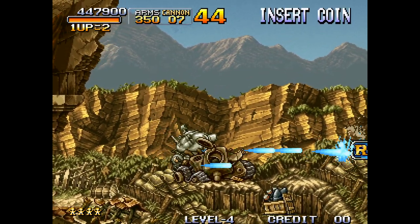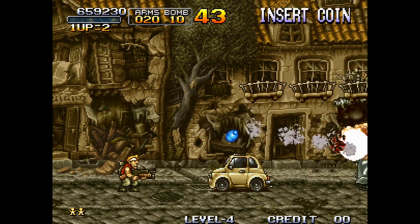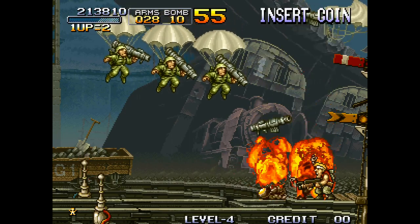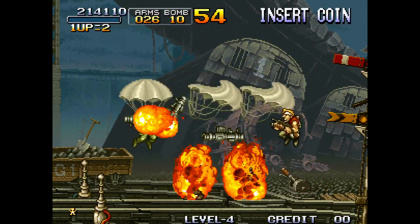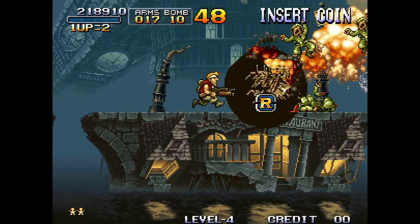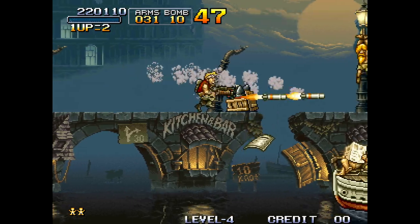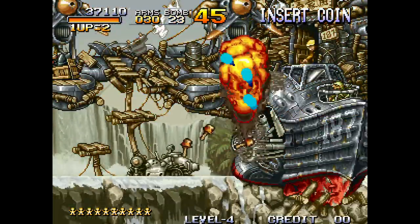As for the story, our heroes Marco and Tarma are part of a Special Forces unit, the Peregrine Falcon Squad, attempting to thwart General Donald Morden's Rebel Army and prevent the creation of a New World Order. At its core, the game is pretty simple — the player fights through swarms of enemies in each level and is met with a boss, usually huge in size, at the end.